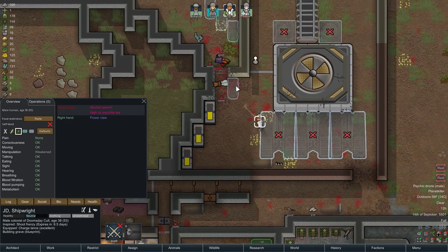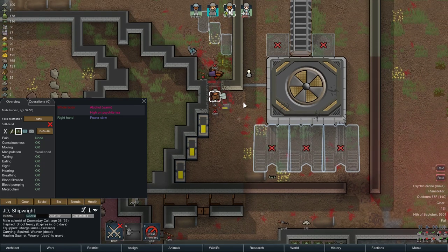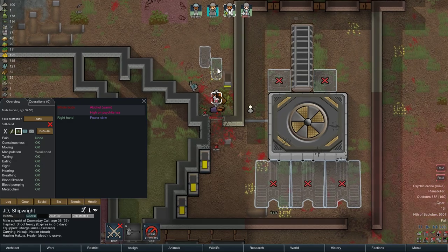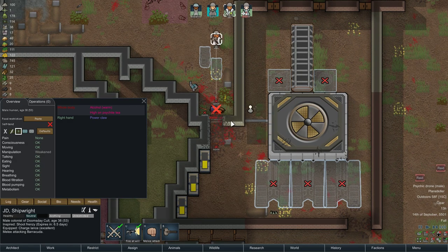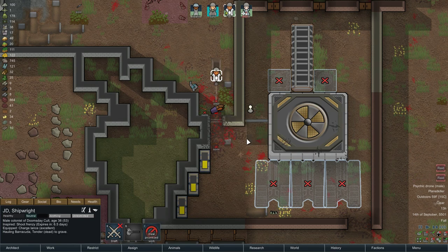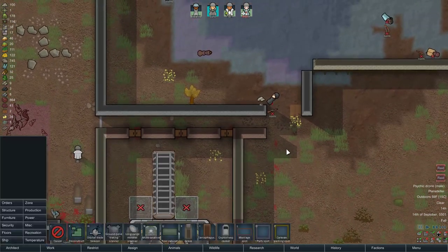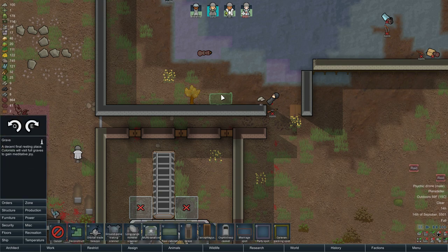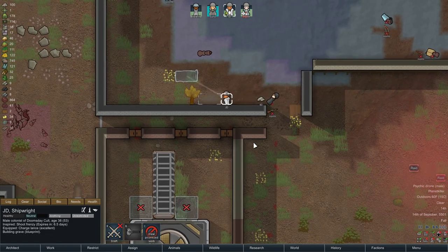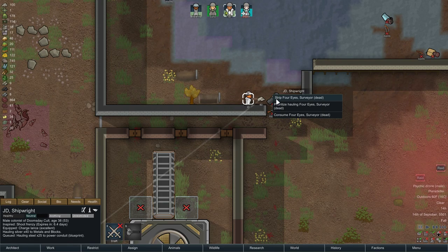If you're wondering why I'm spending time on corpses, it's because the negative effect of staring at corpses all the time can really become a problem — hence the burial of the dead. This is especially important when corpses start to rot, because rotting corpses and regular corpses — the negative mood modifiers will start to stack. And because I don't really have anyone that's bloodlust, that's kind of a problem. Rotting corpses are really not good for mood.